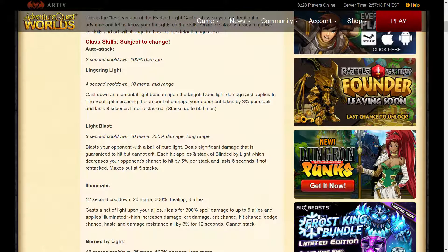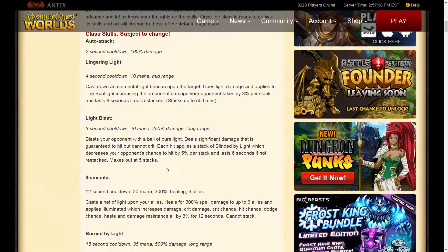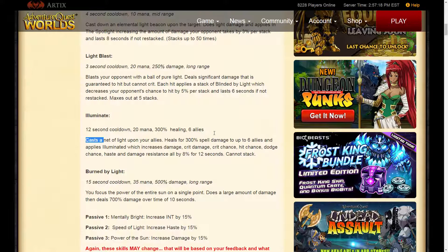And then there's Light Blast — it deals damage but cannot crit. A stack of Blinded by Light decreases by 5 per stack, lasting 6 seconds without restacking. So it decreases your opponent's chance to hit by 25%. That's actually pretty big. Net of Light deals 300 spell damage up to 6 allies, so that's going to heal a lot.